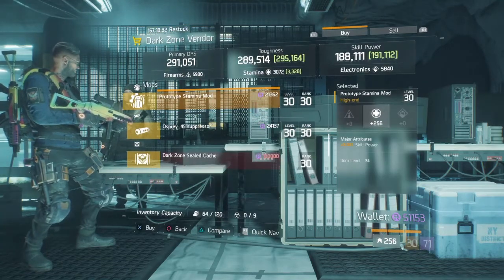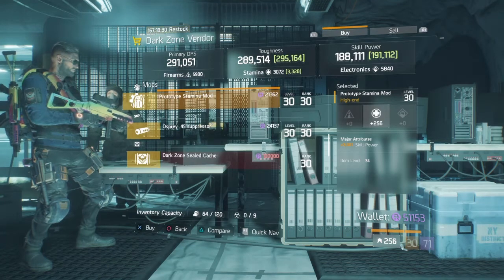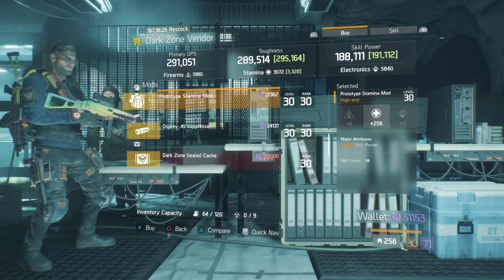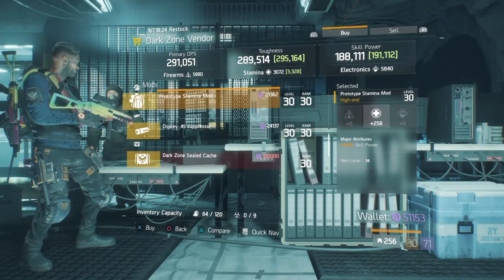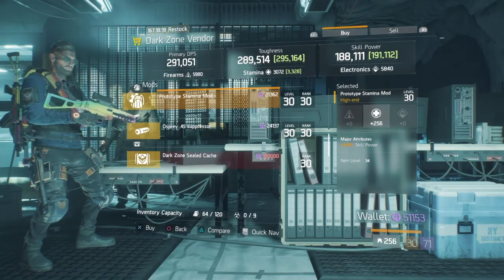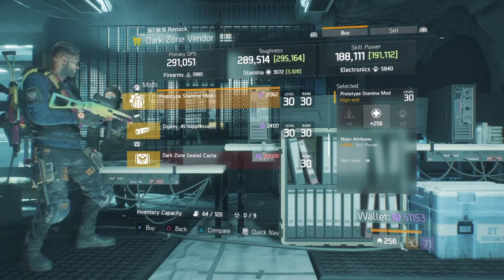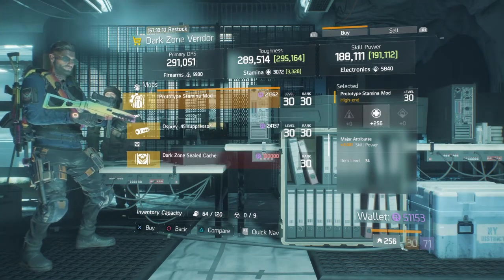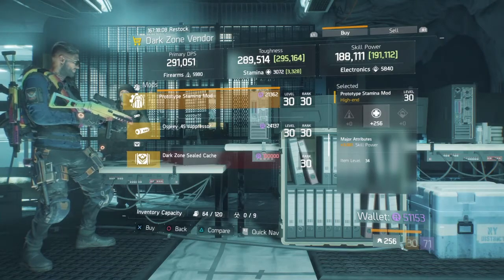They also have a Prototype Stamina mod - stamina is 256 with skill power as a major. They're not the best rolls, but if you guys are after a tank build and trying to aim for that, this is certainly a mod I would get. Also at West 31 they do have a stamina mod at 260 with 3% skill haste, so you guys can go check that out.